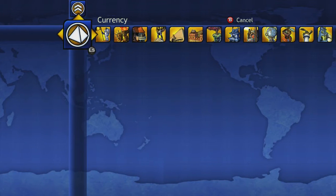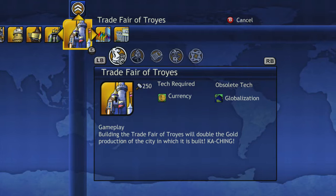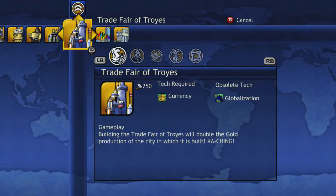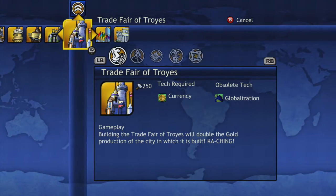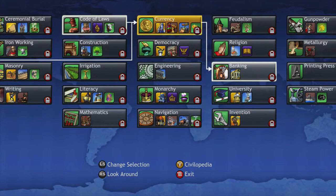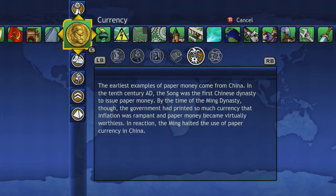Currency also unlocks the Trade Fair, which — let me check — it doubles your gold. I thought it tripled, but it doubles. That's still pretty good because if you have Banking on top of that it will push your gold up a lot. It also unlocks Gold as a resource if you're near Gold.